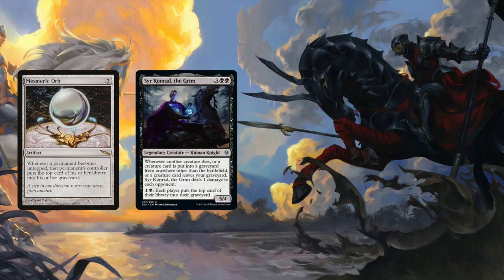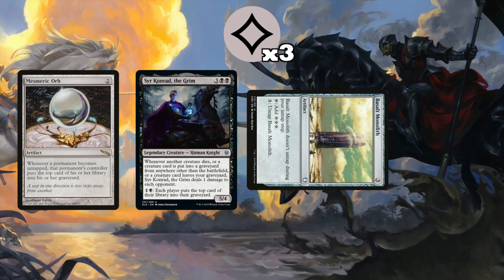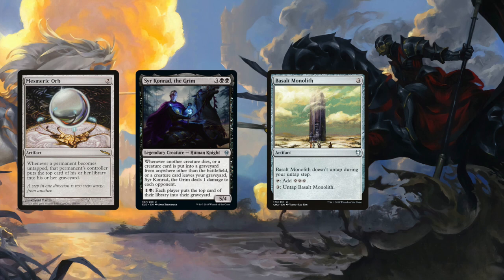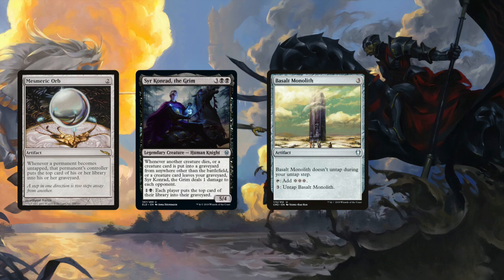You want a rich boy combo? How about Mesmeric Orb and Basalt Monolith? The orb says whenever a permanent untaps, that permanent's controller mills one card. Basalt Monolith can tap for three mana, and then you can pay three mana to untap the monolith. So tap the monolith for three mana, then untap it with those three mana, and mill a card because of the orb. Repeat until you kill all your opponents. If you're not running enough creatures, use one of the OG Eldrazi Titans — when it hits your graveyard, you can shuffle it and the rest of your graveyard back into your library, and this pings your opponents for each creature that leaves your graveyard, allowing you to keep milling yourself without losing.